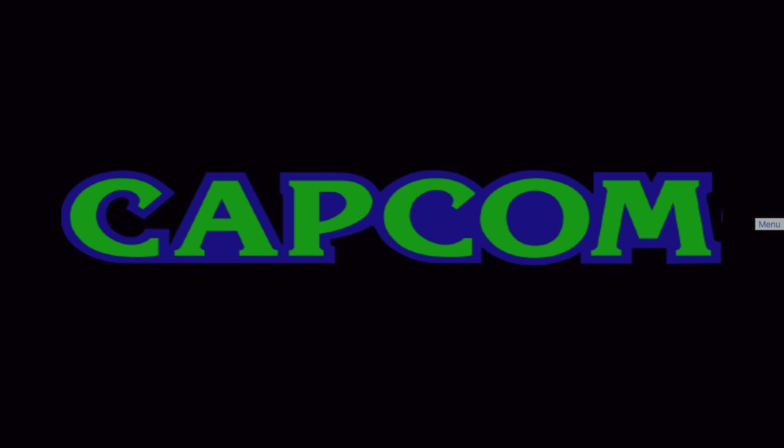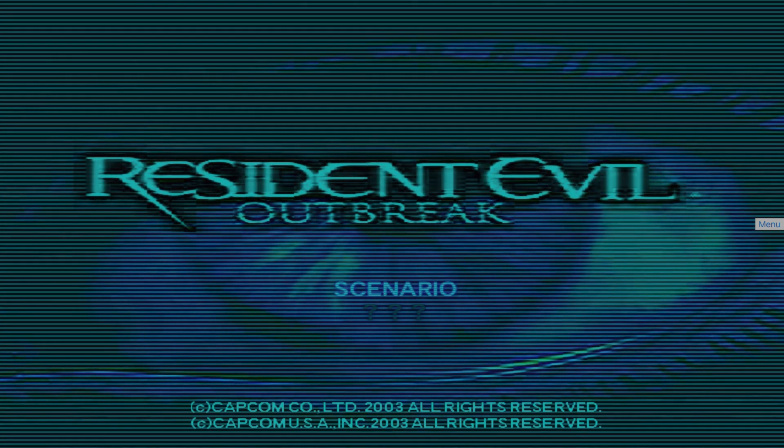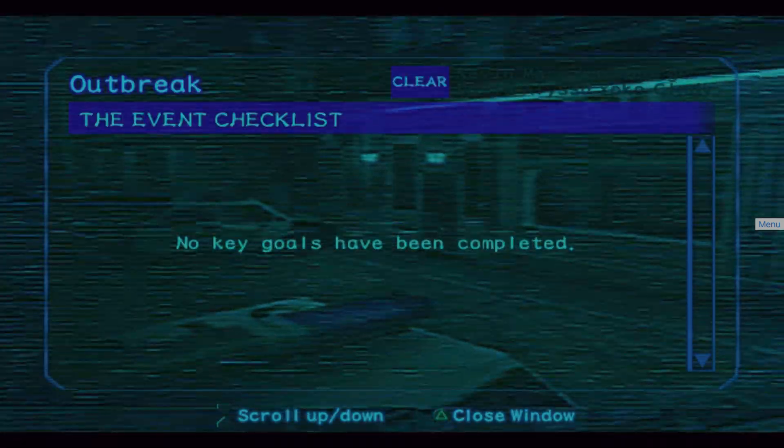Make sure to check the links to these trackers which will be down below in the video description. The following updates are specifically for the desktop version: compatibility status of games is now visible in the cover view screen, and games can also be sorted by compatibility status.